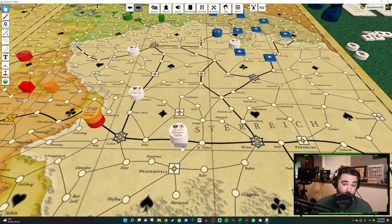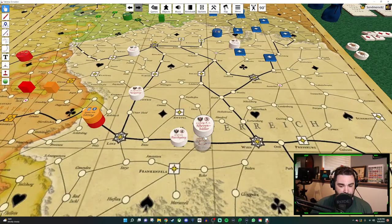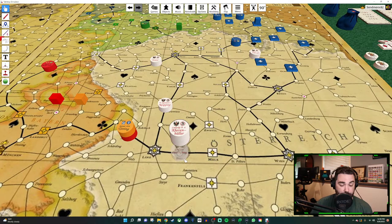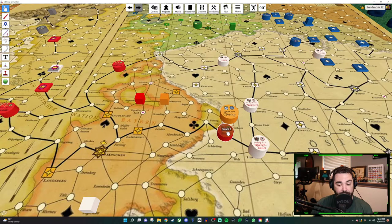Why would you want to stack your generals? Well, the reason is because the armies of the generals combine. So if we have generals three and four combined, that's six and two — they start with eight armies instead of just six or two. So then on a future turn, they could come in and fight with eight armies.